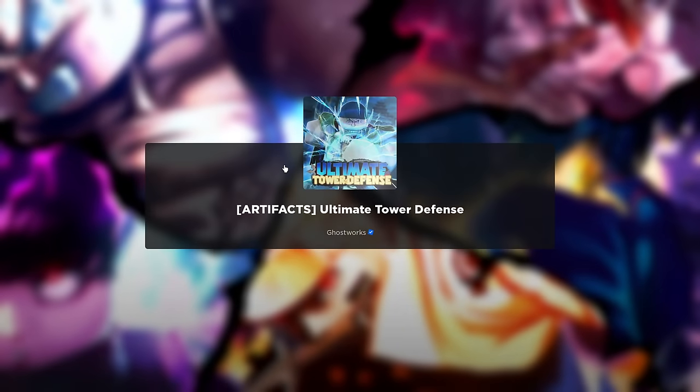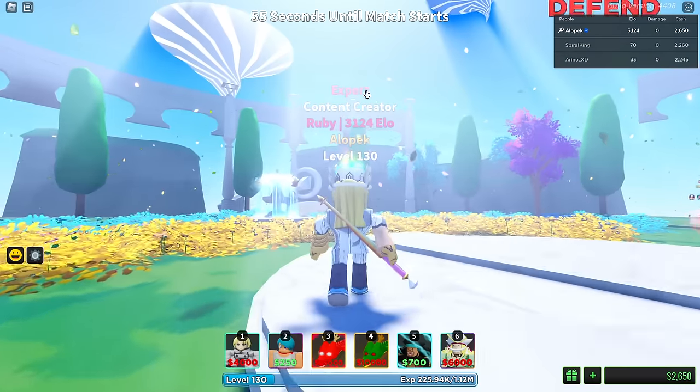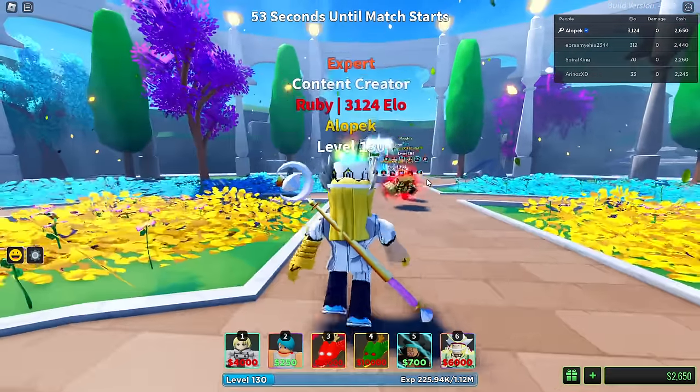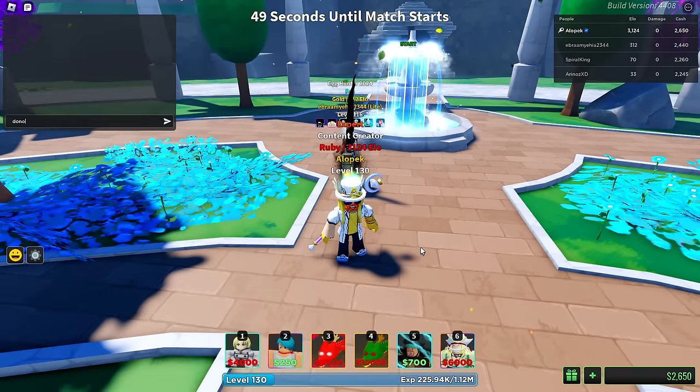The Kirito sword is the artifact drop but it's at one percent and there's no crate drop sadly. We need the SAO crate, but we also need more SAO units - I was hoping they would drop more SAO units but they haven't.